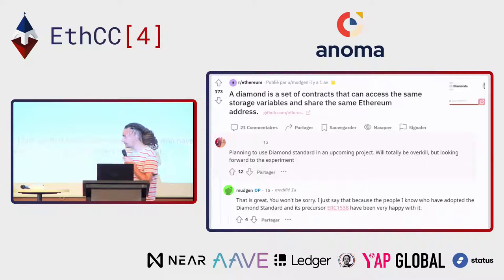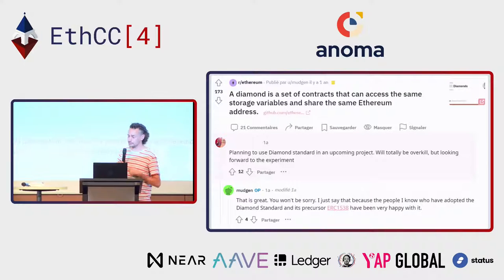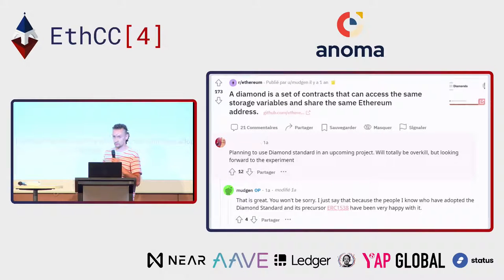The story between Codadan and Nick Mudge started about a year ago. Codadan is actually the Aavegotchi summoner, and Nick Mudge is the EIP author who also wrote other EIPs. Codadan was planning to develop a very complex project, and one of the limits he was thinking about is the contract size limit — on Ethereum, you are limited to 24 kilobytes contract size.